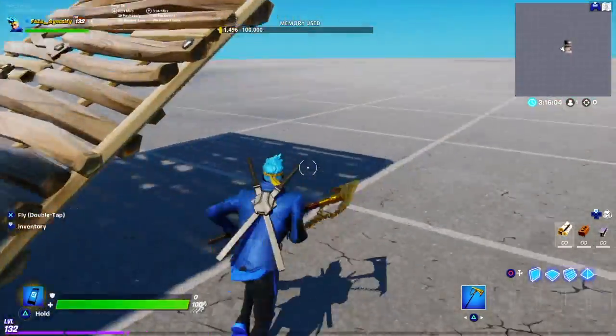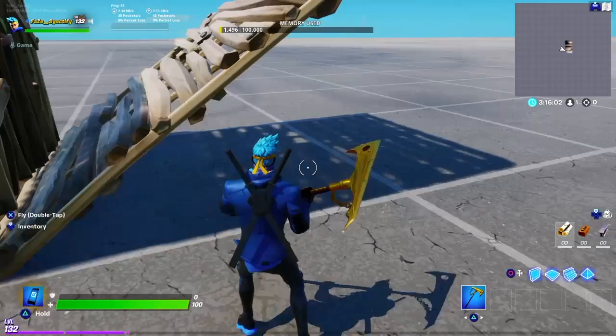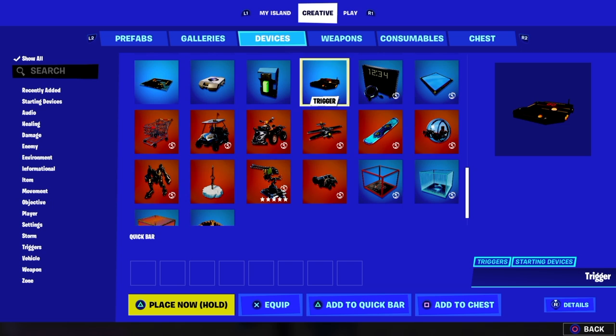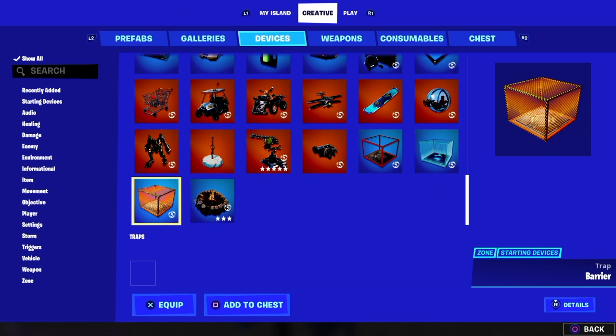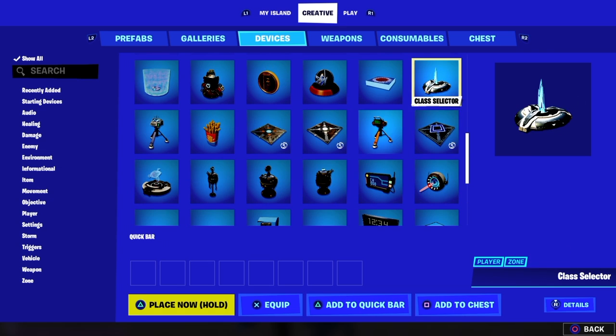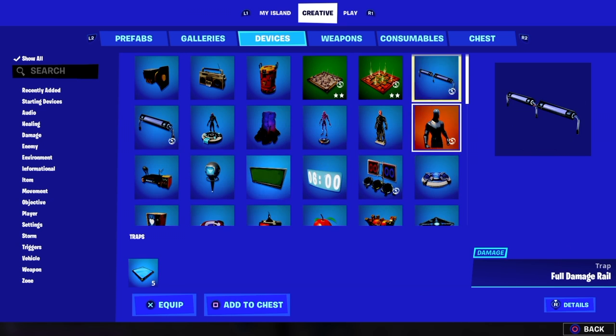What you have to do is grab all the things I grabbed and then just place them and you're done. You need a button, a trigger, a sequencer, and one more thing — the explosive device.